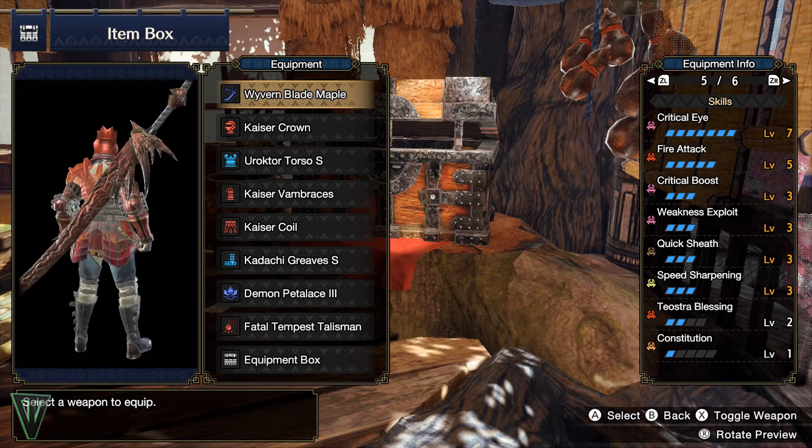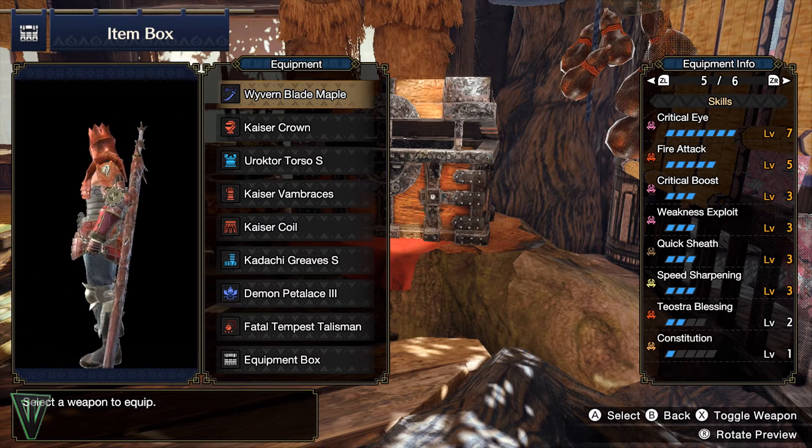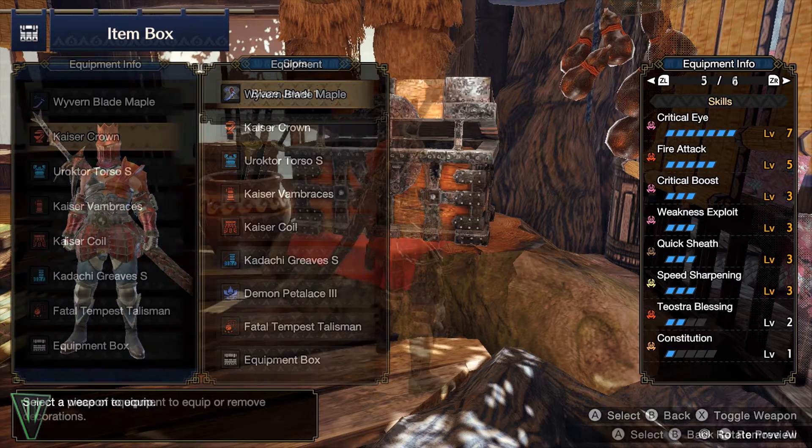I paired this with the Wyvern Blade Maple because of its Rampage skill, and I'm actually able to get 100% affinity on weak spot draw attacks — so, tail cuts.